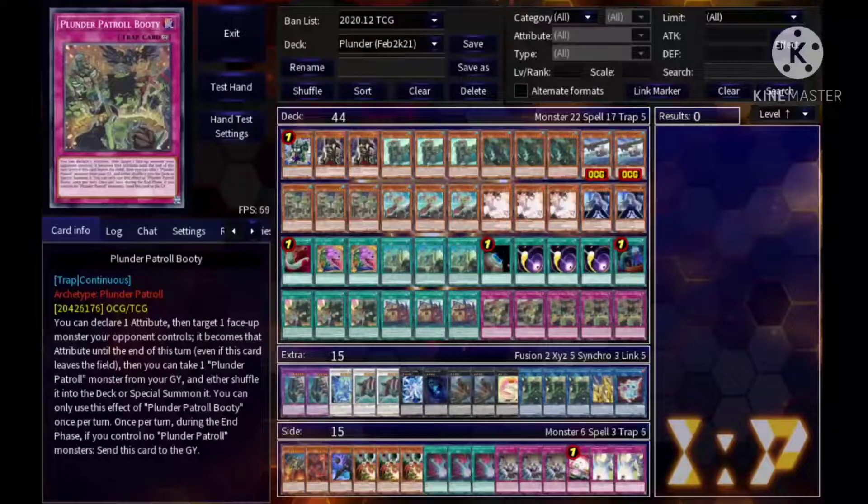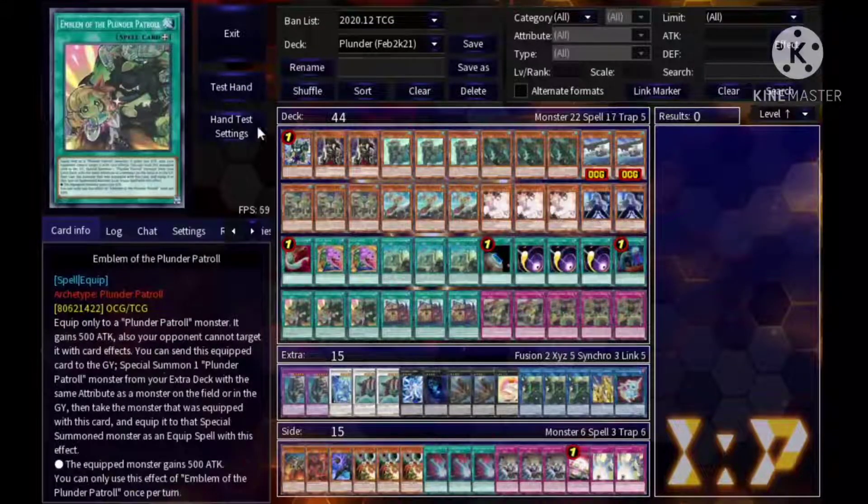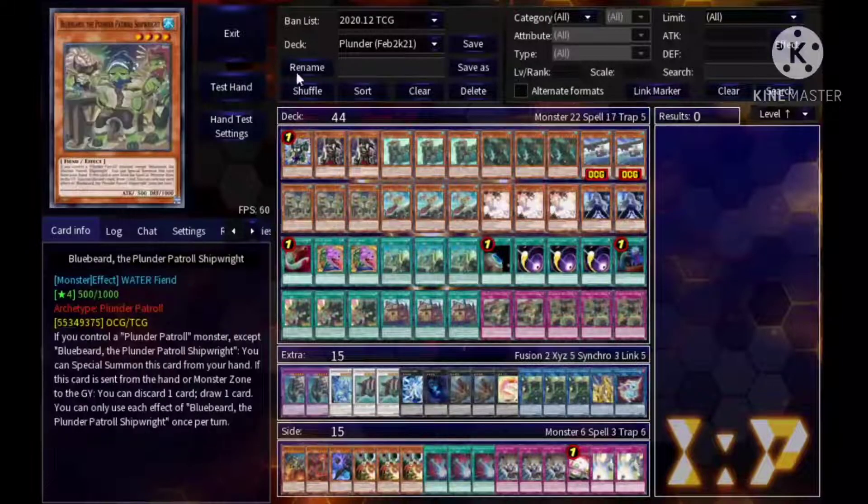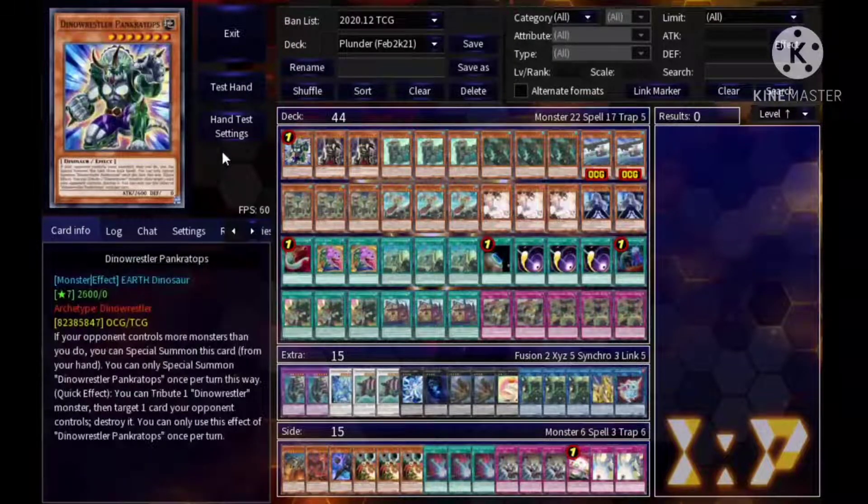Plunder Patroll for February 2020 — what are we playing? First of all, it's a 44-card list. We definitely want to try to go first because this deck kind of struggles against back row, in my opinion. That's why we run specific cards for going against back row. Anyways, let's get straight into the profile — 44 cards in the main.